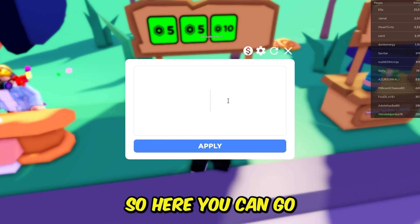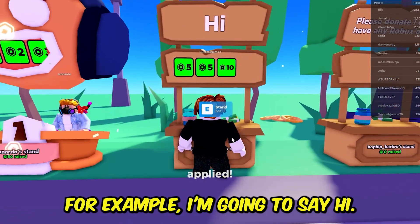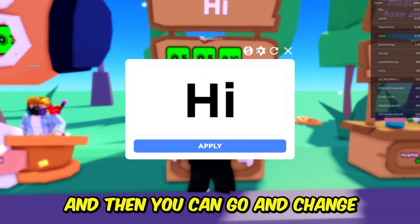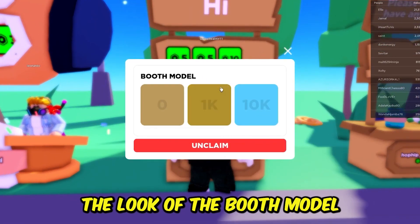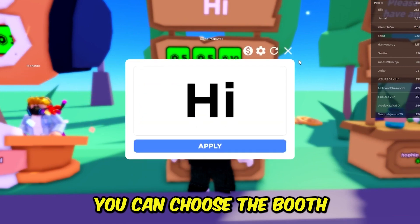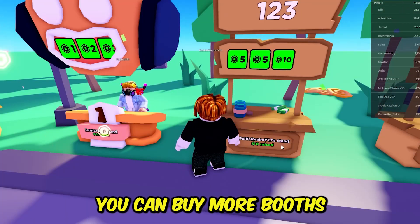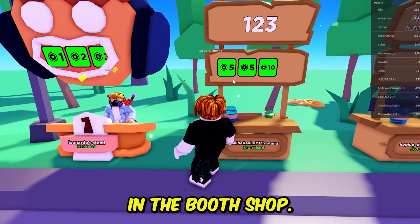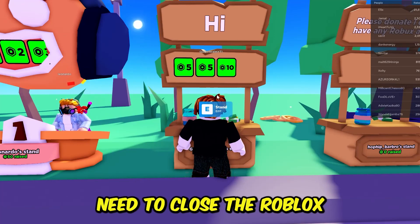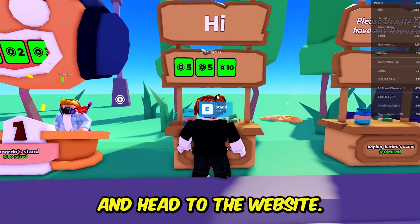Hold E or click to edit your stand. You can type things in — for example, I'll say 'Hi,' then tap Apply and it will be applied. You can also change the look of the booth model in the settings, choose a booth model, and buy more booths in the booth shop. You can also change the donation buttons, but to do that you need to close Roblox and head to the website.